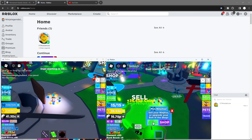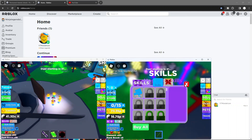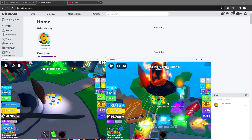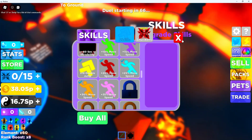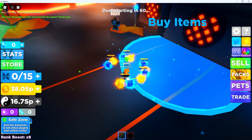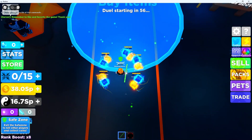Let me get my skill right here and then I will jump to my island. I'm gonna be glitching this island, so let me go here and unlock all my skills first. What you want to do is stand right here on the edge of the shop.